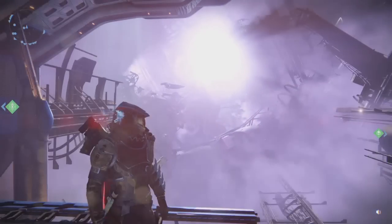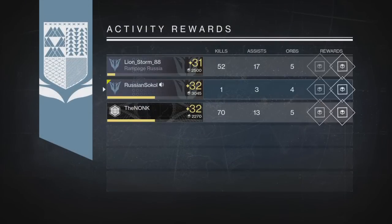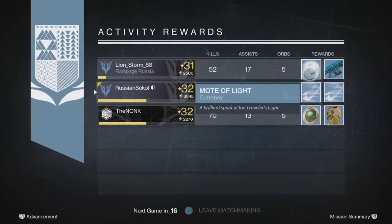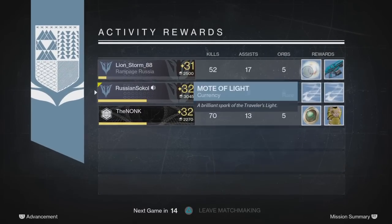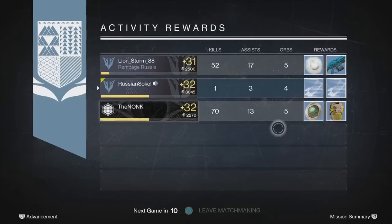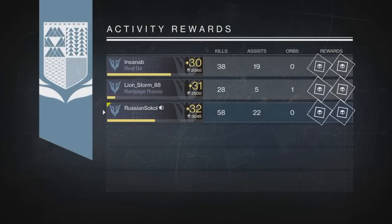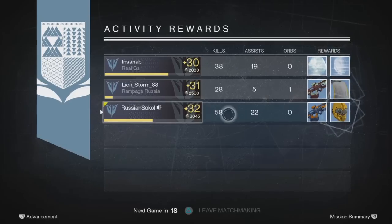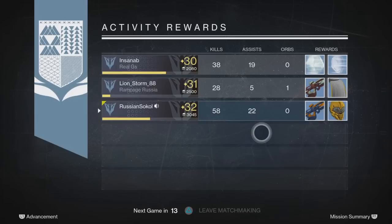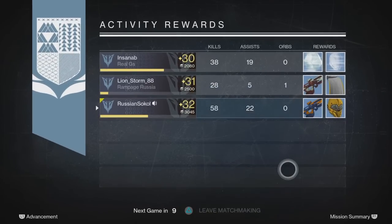Alright, first Dragon Strike — Summoning Pits — is complete and we receive two rare engrams. Seems like old rewards so far, so let's see what the next one is gonna be. The next strike is complete and we're getting nothing, old stuff. This is the second strike and nothing new yet, so let's hope we're gonna get something new.